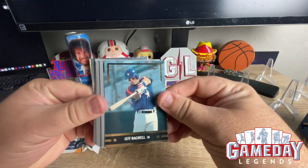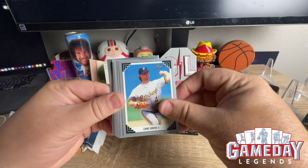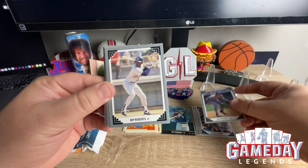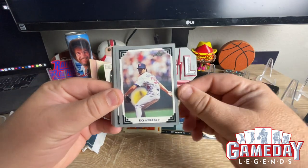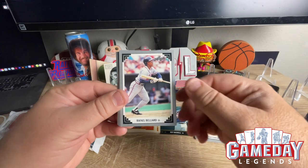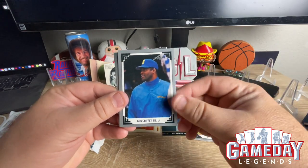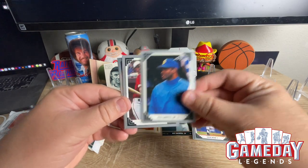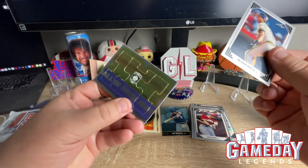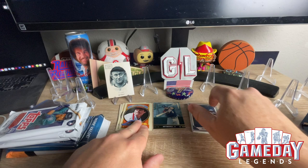We got Jeff Bagwell — cool! Zane Smith, Roger Clemens — that's cool. Ed Sprague, Bip Roberts, Rick Aguilera, Jeff Robinson, Rafael Belliard, Al Newman, Steve Avery. Ken Griffey Senior — let's go! Orlando Merced, and a puzzle piece of the Hall of Fame. Very cool. Let's get into the top Series One.